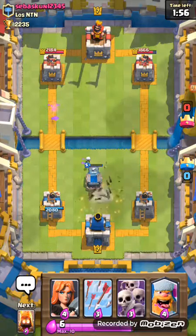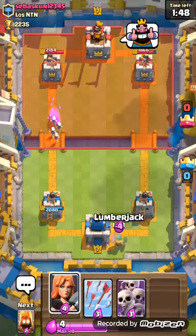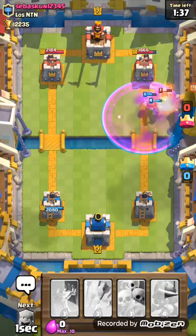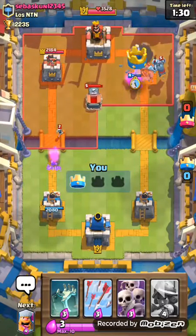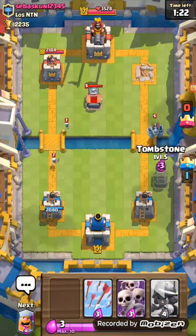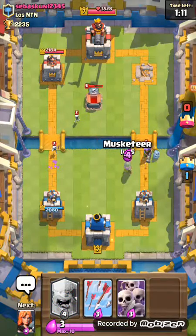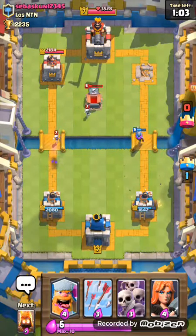Lumberjack, valkyrie, fire spirits, rage — nice, nice, come on lumberjack! Nice, we got that tower! Let's go ahead and save our musketeer and place tombstone. Actually, let's go ahead and musketeer his musketeer — and then that musketeer will take out the tombstone.